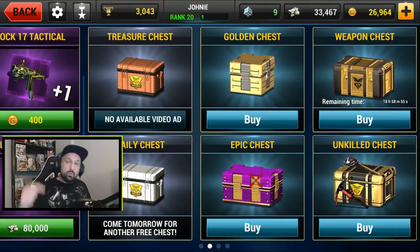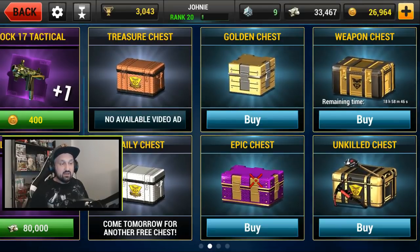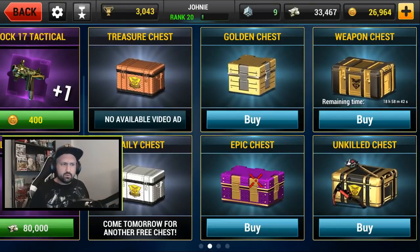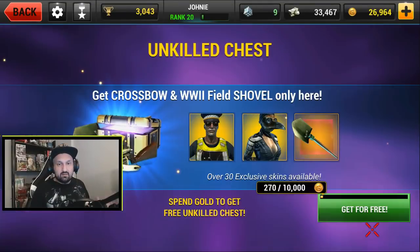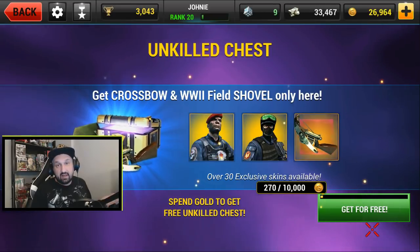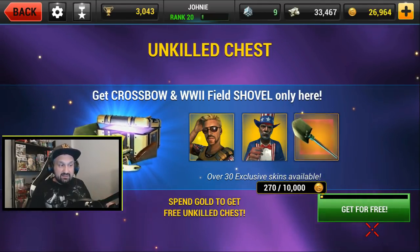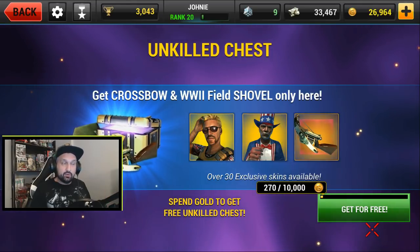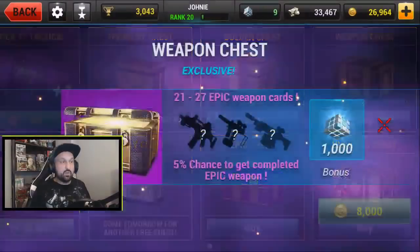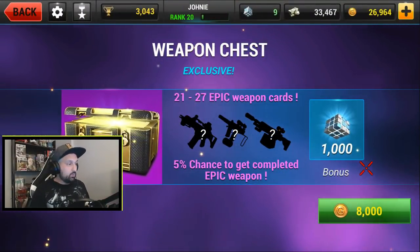I'm not sure, but I think the weapon chest you can only buy one. I'll see when I buy if I can buy another one. I'll also open my second Unkilled chest today — I bought one last time and got eight parts for the shovel, eight parts for the crossbow, and a skin. I need to spend 10,000 gold to get another chest, and I'll definitely spend more than 10k today because the weapon chest is 8,000.